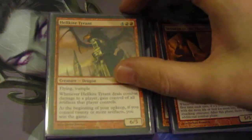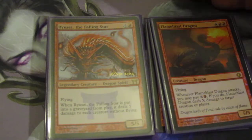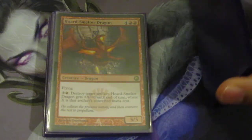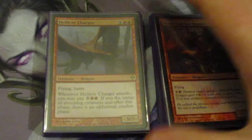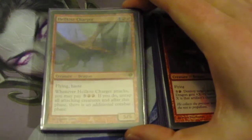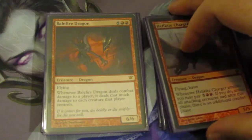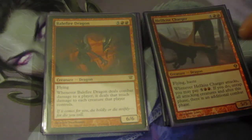Hellkite Tyrant is removal bait — people don't like seeing him connect. Flame Blast Dragon is more removal bait. Ryusei doesn't really do anything; he's more of a filler here, it's more theme-y. Hoard-Smelter Dragon — I don't have hardly any interaction at all with opponents; he's here just for that little bit of interaction. Hellkite Charger is here for another combat step. This deck technically needs more haste dragons because I do have a Dragon Storm in the deck, and he is one of the few haste dragons. Another dragon I should probably put in here is Scourge of Valkas so I can sequence some damage with Dragon Storm.